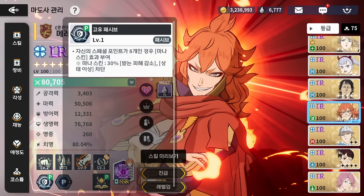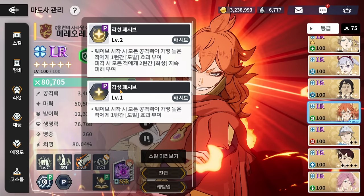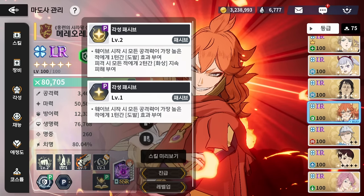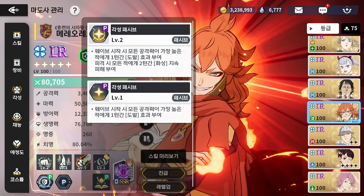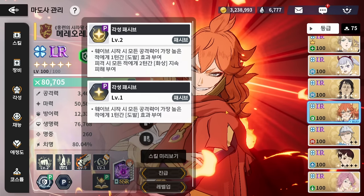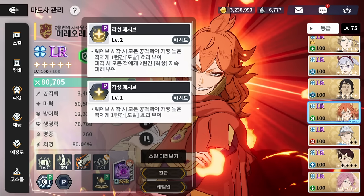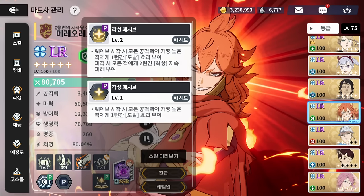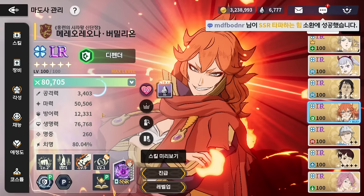For dupes: Dupe 1 — at 8 SP she gets Mana Zone on herself, so turn one she has stun block and damage reduction, very good for a tank. Dupe 2 — she puts a one-turn taunt on the ally with the highest alt attack, so the DPS basically forces Julius to always attack her. Max dupe — every time she gets hit she applies burn, which is super cracked because applying burn on every hit is insane.